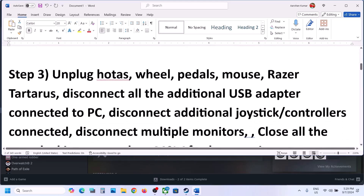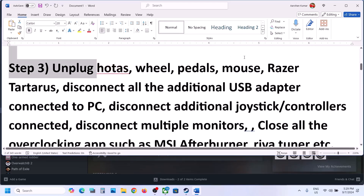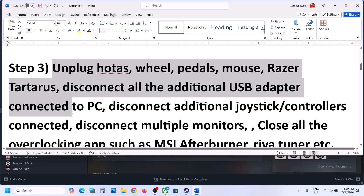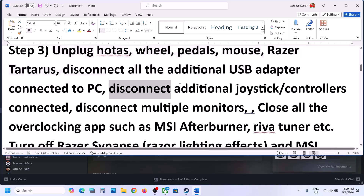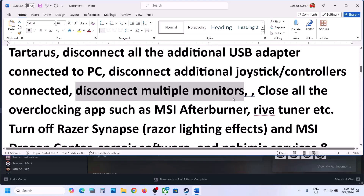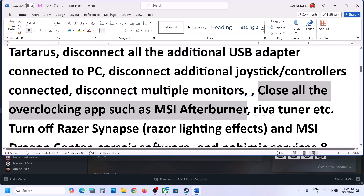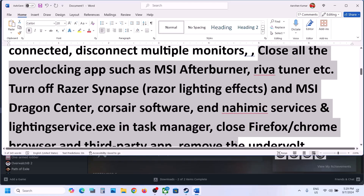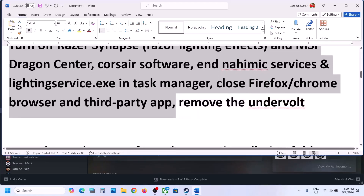The next step is to unplug all external devices. If you have devices like HOTAS, wheel, pedals connected — disconnect them. If you have any extra USB adapter connected, disconnect it. Disconnect extra controllers and if you have multiple monitors, try launching the game on a single monitor.